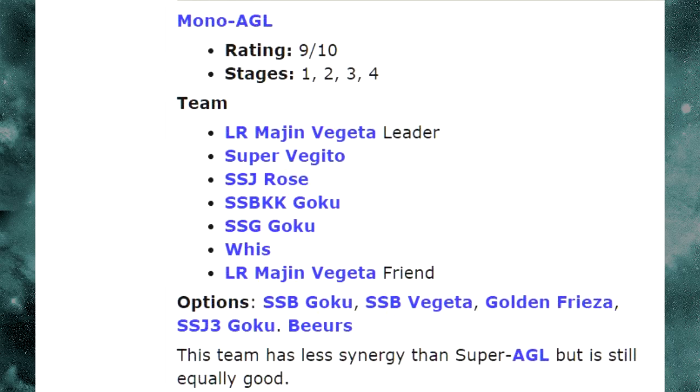Now let's talk about the LR Majin Vegeta Leader team — another Mono AGL. You have LR Majin Vegeta Lead, Super Vegito, Super Saiyan Rose, Super Saiyan Blue Kaioken Goku, Super Saiyan God Goku, and Whis. I agree with the Rose, Super Vegito, Whis, and LR Majin Vegeta. Super Saiyan God Goku links better with Majin Vegeta, though SS Blue Kaioken Goku might link well too depending on your rotation. I actually prefer this team over the Super Agility team — the LR Majin Vegeta would probably do better just because of the better stat buff.